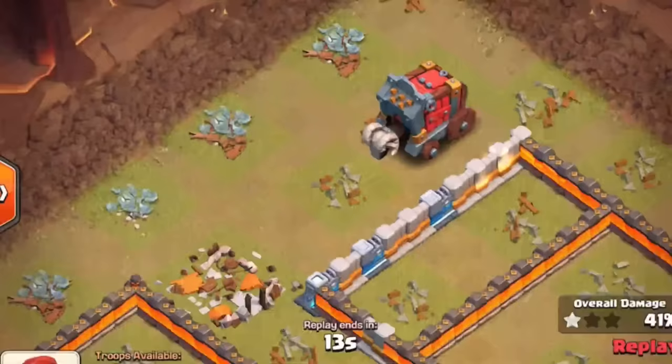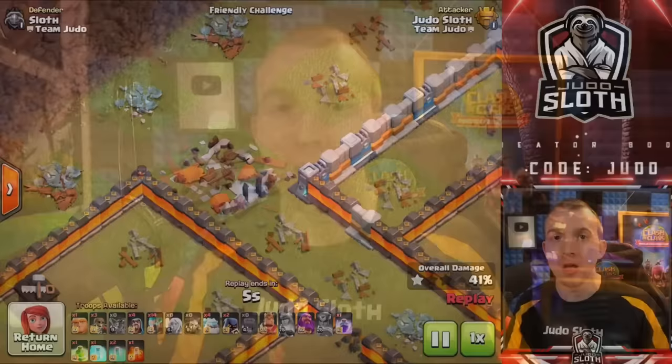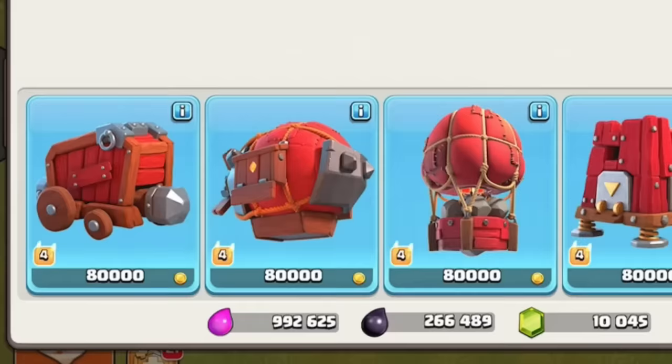Whilst I will go over each siege machine individually, there are three which target the Town Hall and you should know that even if the Town Hall is already destroyed, the siege machine will still move in the direction of the Town Hall and automatically self-destruct when it arrives to where the Town Hall was.